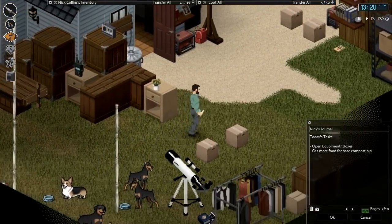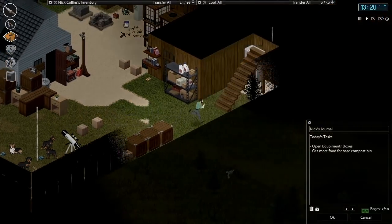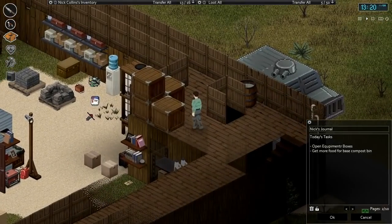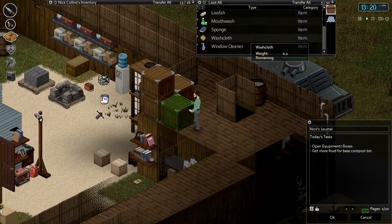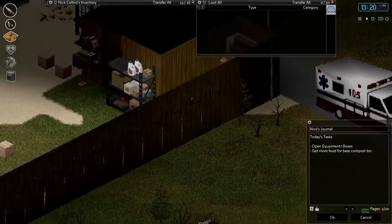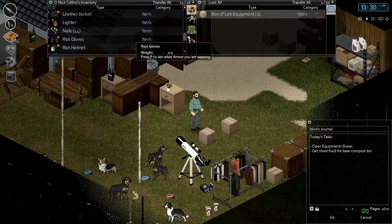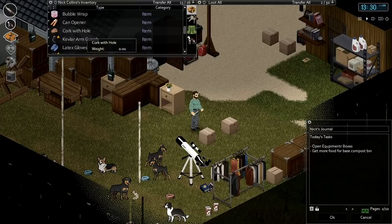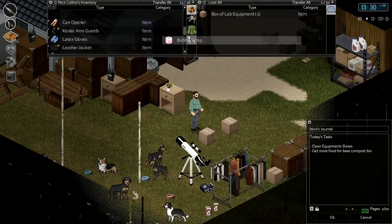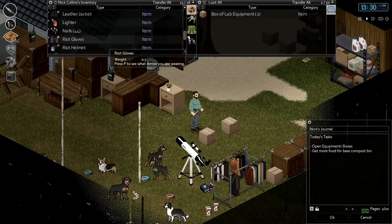So our pets have a few new items. Let's go ahead and open up our lab equipment box. I'm keeping all our lab-related stuff up here in one of these crates. I think we'll use this one here for our lab stuff. Let's go ahead and open these — we've got a few boxes to go through. We'll go one at a time. Our first box: we've got a cork with a hole, more bubble wrap, latex gloves.